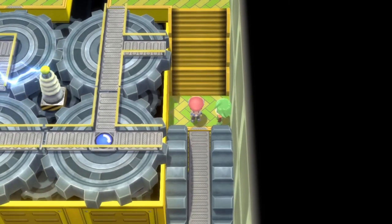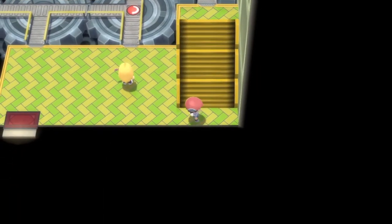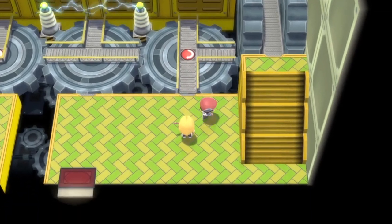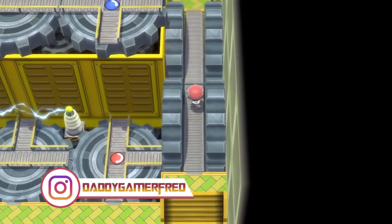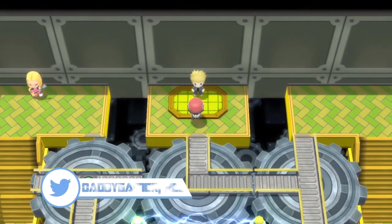Make your way down the stairs — you're going to have to battle this green headed trainer. Cross this bridge down here and hit one of these switches down here; this one might be the easiest. So you hit this, and as you can see the bridge is still accessible. You go back across it, and then you have access to Volkner, the gym leader of this gym.